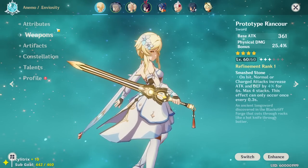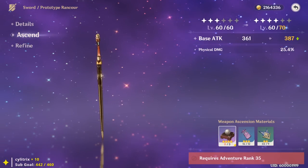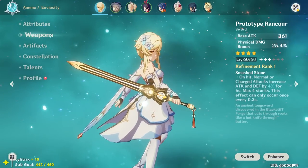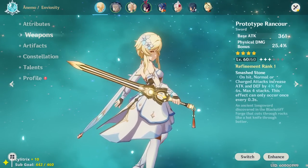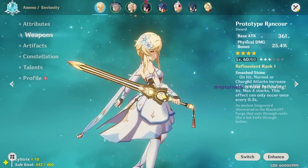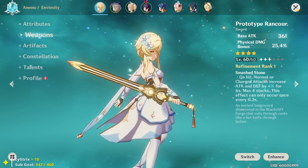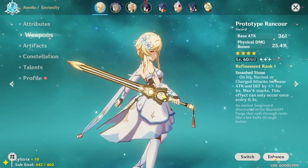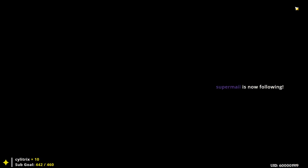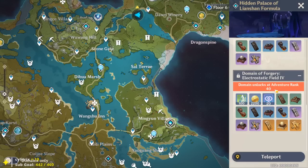For example, this weapon is at level 60 and I need to wait until Adventure Rank 35 to ascend it. I wouldn't farm the materials until I hit 35, in case a new, better domain opens up that offers better drop rates for those materials - saving you resin. If you ran the lower dungeon at AR30 you'd spend the same 20 resin but get a lower drop chance compared to doing it at a higher Adventure Rank with a better drop chance.